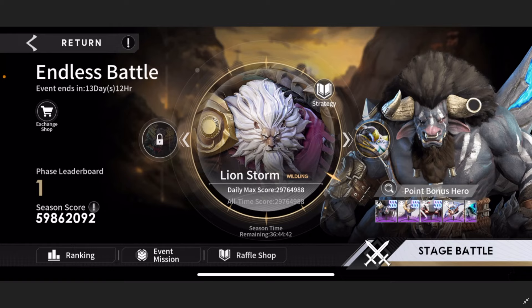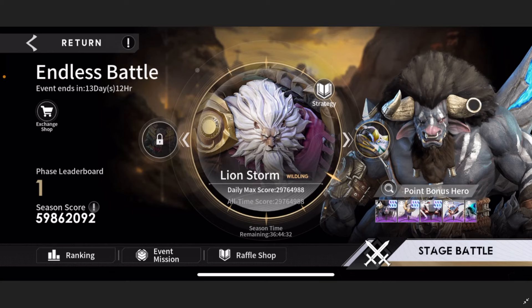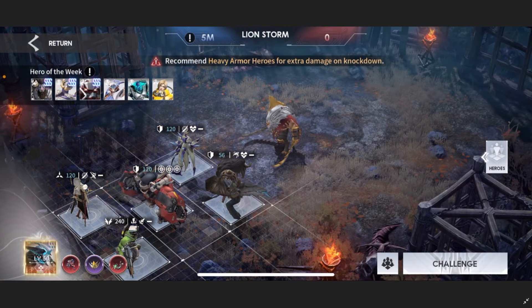On the right side of your screen, we no longer have Zeta. They now want us to use Teresh, Wamagon, and Pandemonium for the bonus points. Teresh is the new hero released today and you're going to get the most bonus points for using him. If you don't have him, you can just use my guide video from last month.